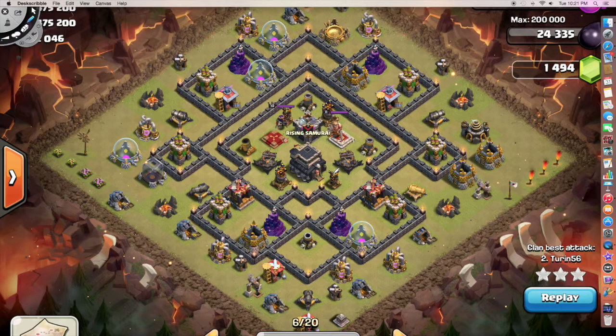I was the first attacker on this base, and I normally have a pretty good idea of where the traps are going to be — meaning the giant bombs and the Teslas — but this base has so many potential locations for all of those. There are so many voids that there's really just no way to know. So I decided the best way to attack would be to not try to pop any double giant bomb pairs. It was going to be too hard, so I left the hogs at home and brought loons and valks.